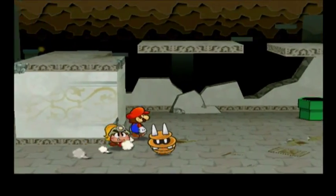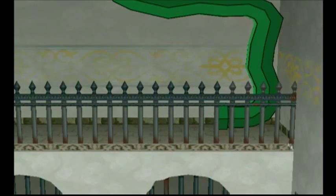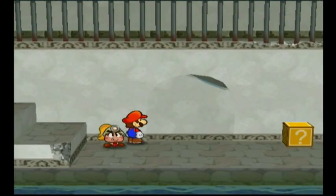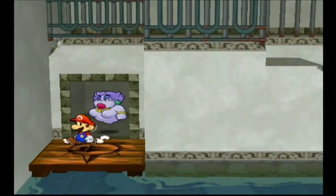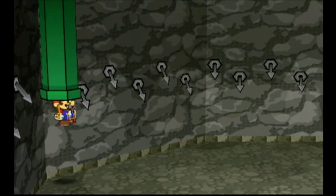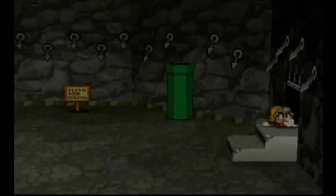One measly star coin out of all that — beautiful. So there's a pipe leading back up which will take us back up to the surface, but there's also another one which leads us down. There's also another pipe in here — we can come back here, but we can't do anything here at the moment. So let's continue going down the pipe. This pipe leads you to the Pit of 100 Trials, which is conveniently located right outside of the Thousand Year Door.